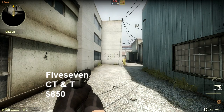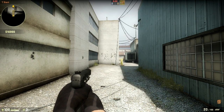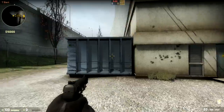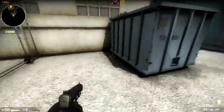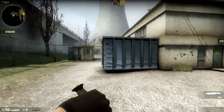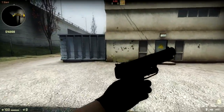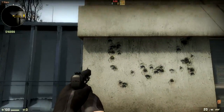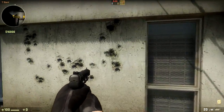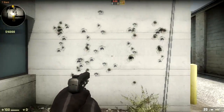Moving on to the 5-7. The 5-7 is pretty much useless, to be honest. It has the same stats as the P-2000, but with increased accuracy and a higher weight. So statistically it should be better if you just move a little bit slower, but that really isn't the case. It's got 20 rounds. Its rounds actually raise up much faster than the P-250, and even somewhat faster than the P-2000 and the Glock.